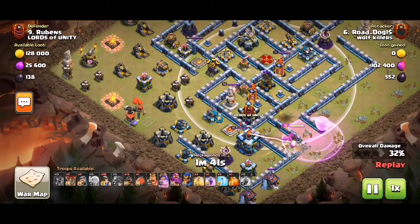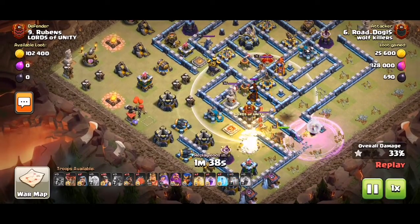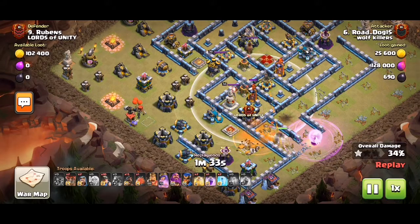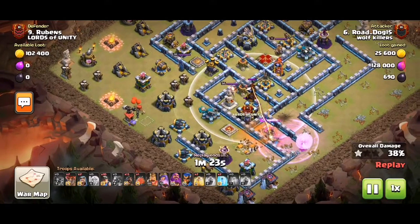The healers are out of range of the town hall, but this infernal tower may kind of be a bit of a problem. Now I need to see which way the queen is going — up or down. She's going up.